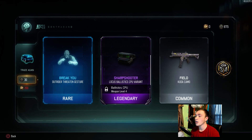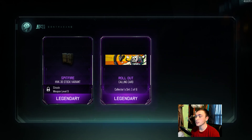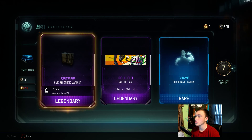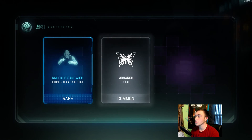We got the Ballistic CPU for the Locust — I actually do like the Locust and will use that variant. We got the Stock variant for the HVK; I use the HVK but not too often. Then we got a Roll Out — that looks like an animated wrap, which is pretty cool, and that's the first one of six I've gotten for that.